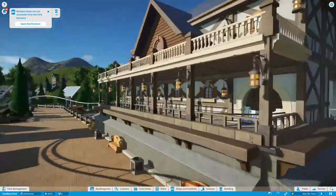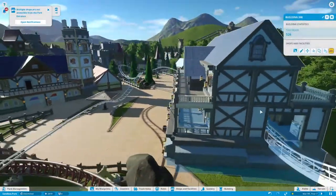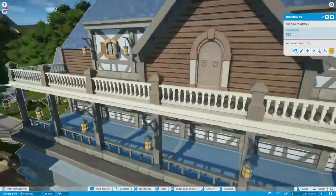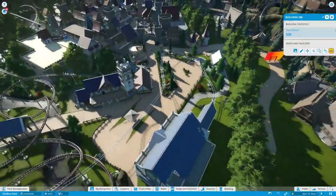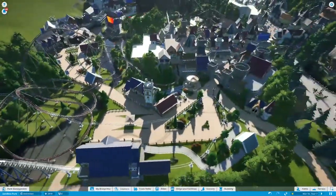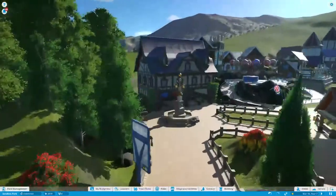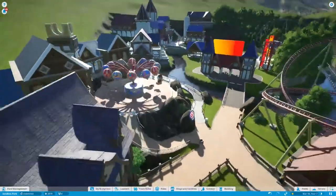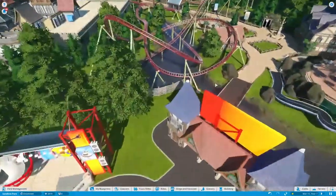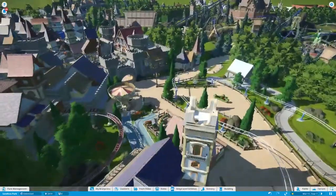This building looks amazing. I'm using like a thousand five hundred pieces to make a building that looks uglier than this. Honestly I think I'm just horrible at building. I might show you guys my park sometime soon - it's not near finished yet, but it's got two pretty well-themed coasters: one's a futuristic one, one's a sort of haunted scary one. Both areas have a little bit completed. I'm trying to make it like a pretty big park.